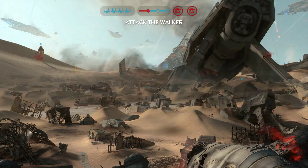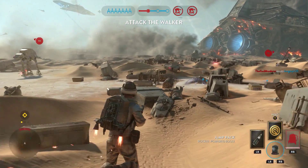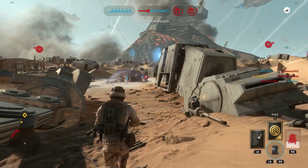So, the Tatooine Survival Map called Raider Camp will support Blast, Droid Run, Drop Zone, Hero Hunt, and Heroes vs. Villains. We're also getting new Hoth-themed outfits for Luke Skywalker and Han Solo.